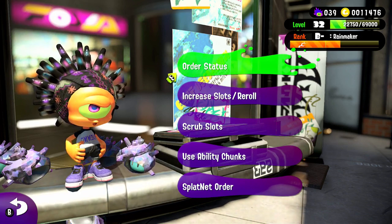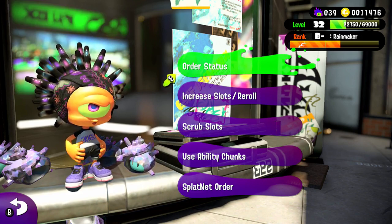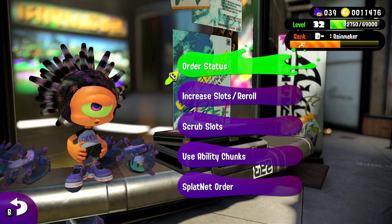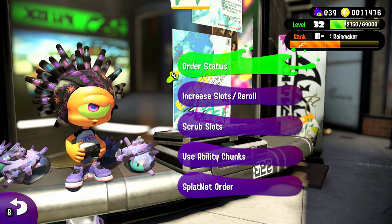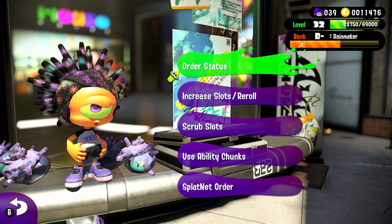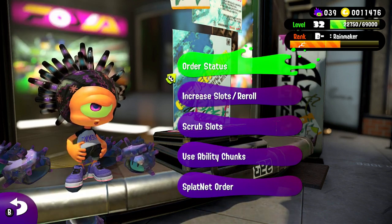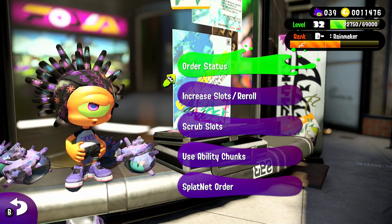Another method is to reroll your items, which requires Super Sea Snails. You can get Super Sea Snails by winning Splatfests — if you make it far enough you'll be rewarded with a good amount. Also, once you reach level 30 and above, Judd the cat will give you one Super Sea Snail for each level you progress. So from level 30 to 31 you get one, level 32 another, and so on. Just don't go wasting them all at once since they're very scarce.